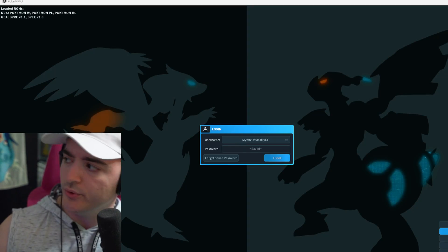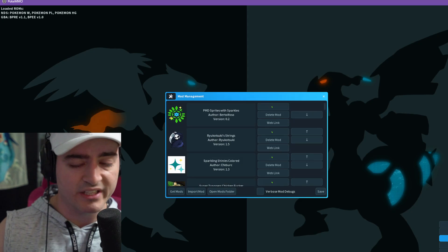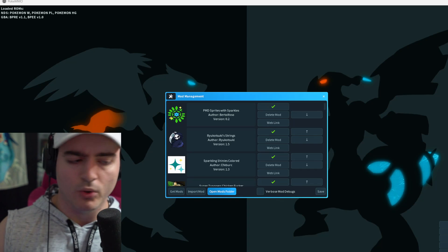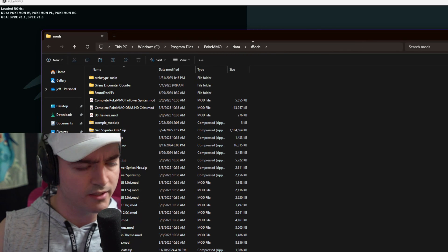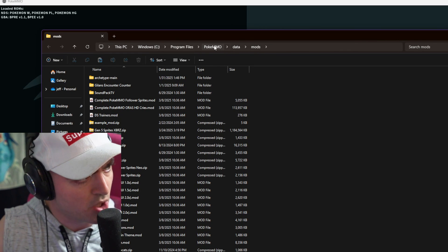So here we are, going hard. Starting out: how to get to the proper folder, because I know I struggle with that. Come to your main client, click Mods — it's going to bring up your mods folder. This is going to bring you to wherever you stored your main PokeMMO directory.